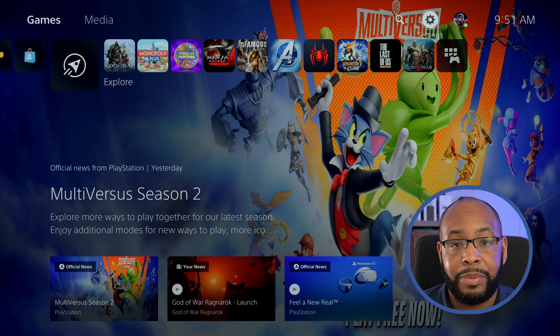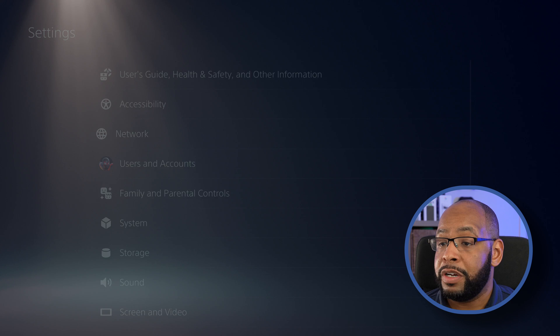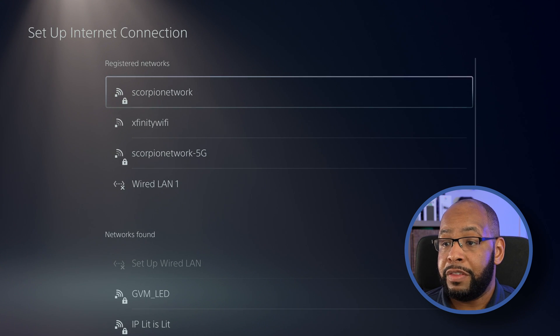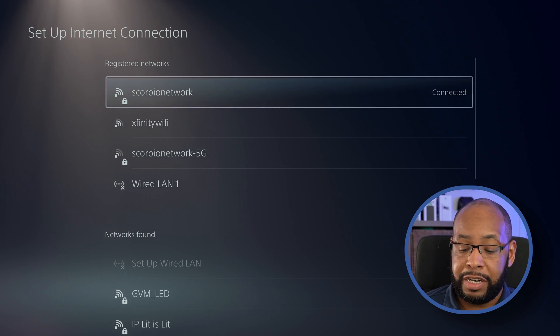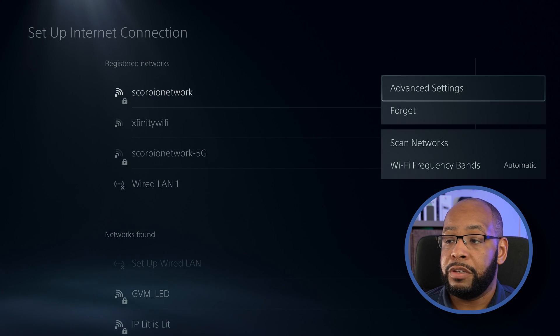If you want to set this manually, you can go into your PS5 and go into Settings, then go down to Network, then go to Settings and Set Up Internet Connection. Then hit the menu button, which is just to the left of the triangle button, right above the square — the little three dashes.